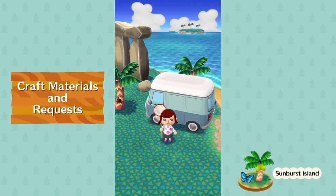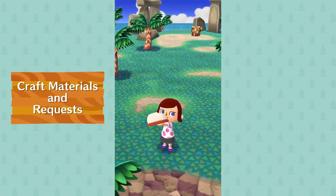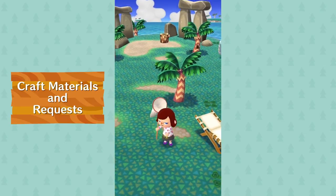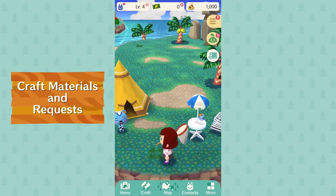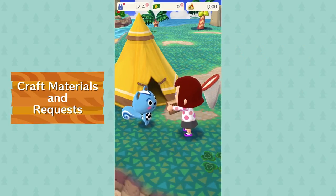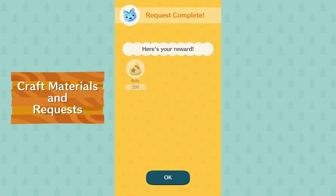Sunburst Island is a great place to find buds — don't let that butterfly flutter by. Another one! Oh, that's right, we're here for materials. Hey, Filbert! He wants a tiger butterfly — well he's in luck. Someone's little detours are about to pay off. And there — just the pieces of wood we're looking for.